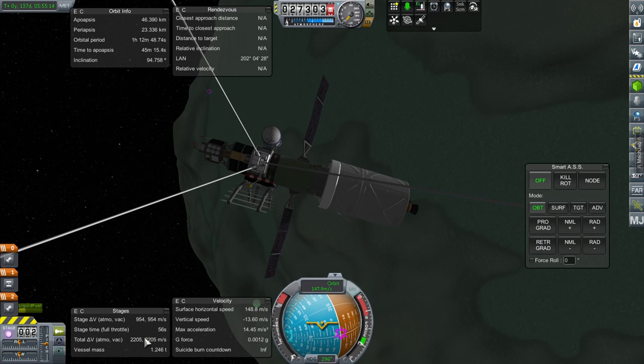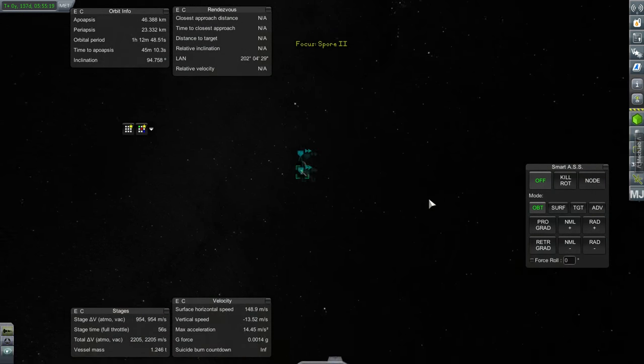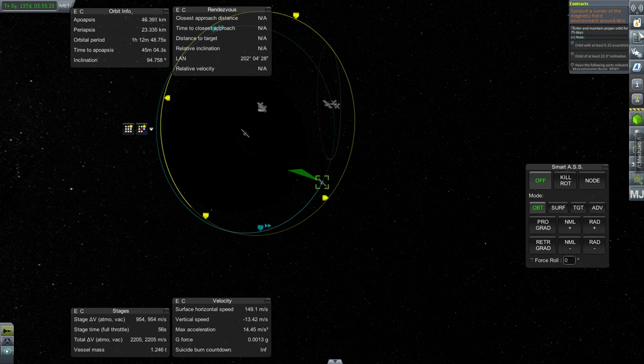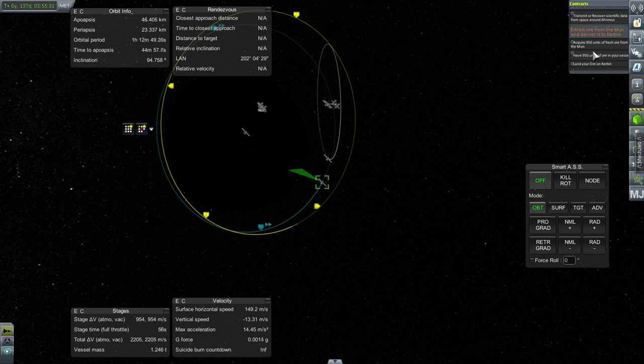With 2,205 meters per second total delta-V, if we can't get it into the specified orbit, we're doing something horribly wrong. It looks like this is the orbit that they wanted. Launch the space station, science data, on the flag, Spore 2.